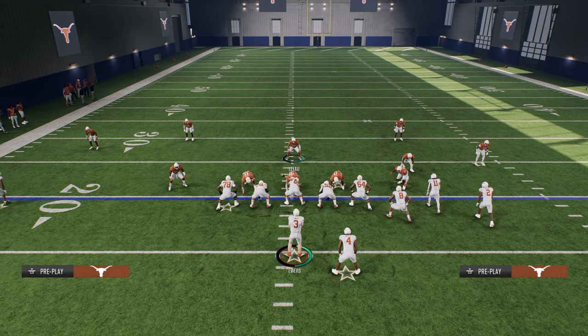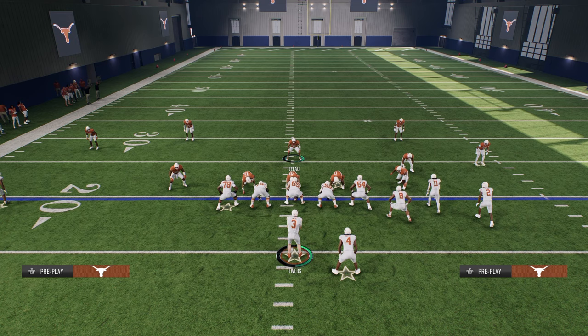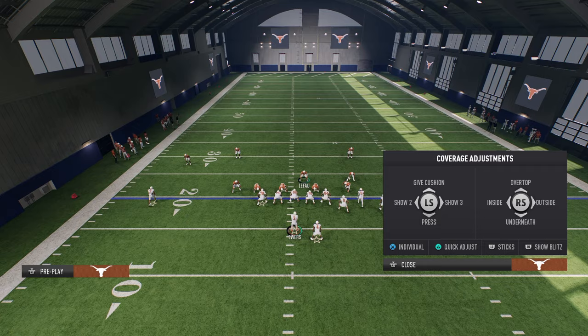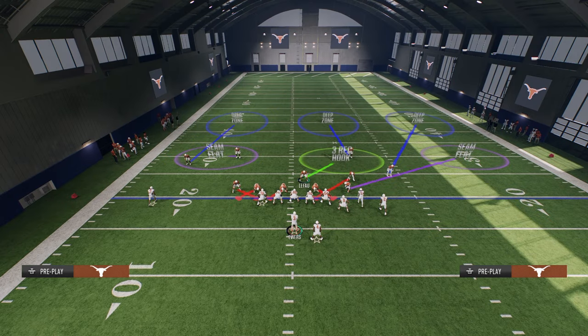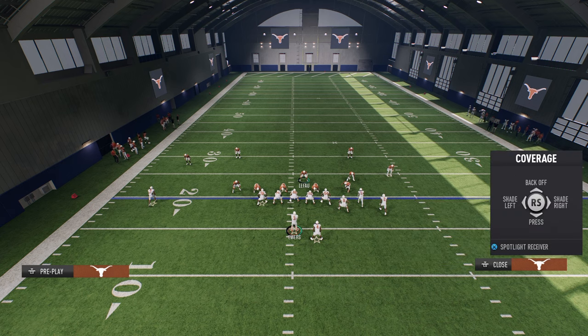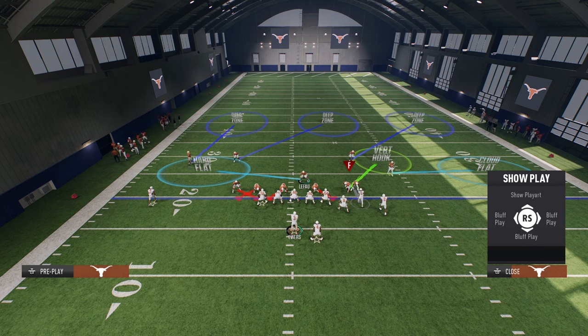Now I want to show one other thing you can do to make this defense a little bit better, especially if they're running a lot of concepts to their slot receiver — this also works for dagger but is really good for the flood setup. The main way they'll beat man out of this is with sharp corners. What I like to do is individually press the slot. Everything else stays the same. Hit Triangle, then X for individual, then R1 and the icon of the slot receiver, and flick the right joystick down to press him. If it doesn't register, you can press your whole defense and back off your outside guys — that also gets safeties into the box.